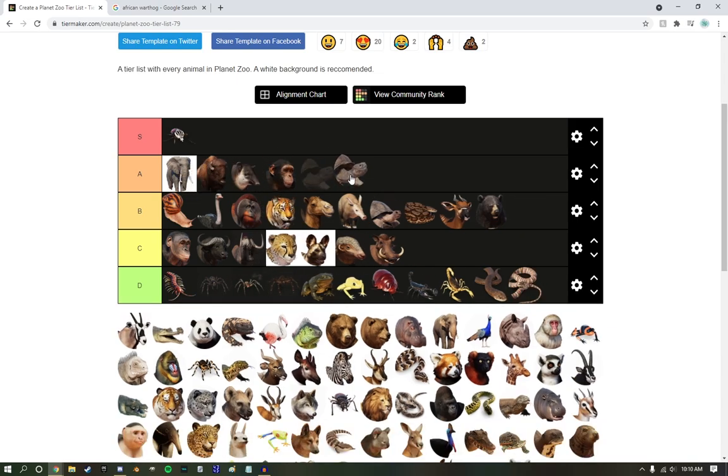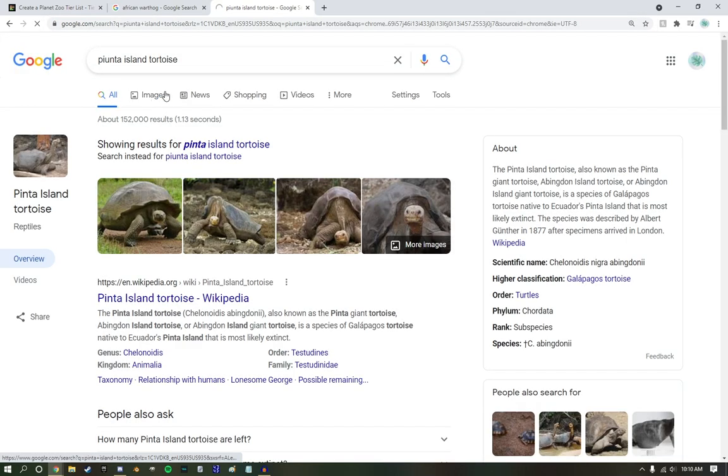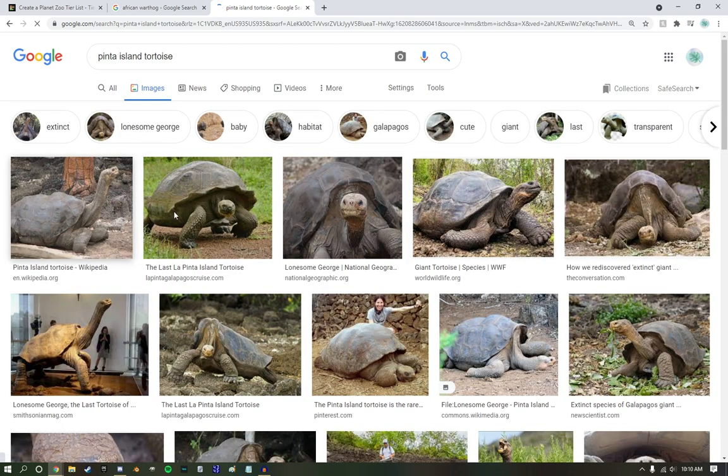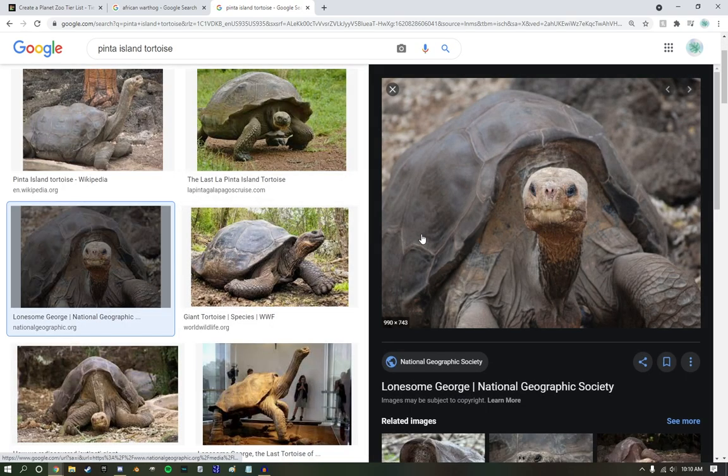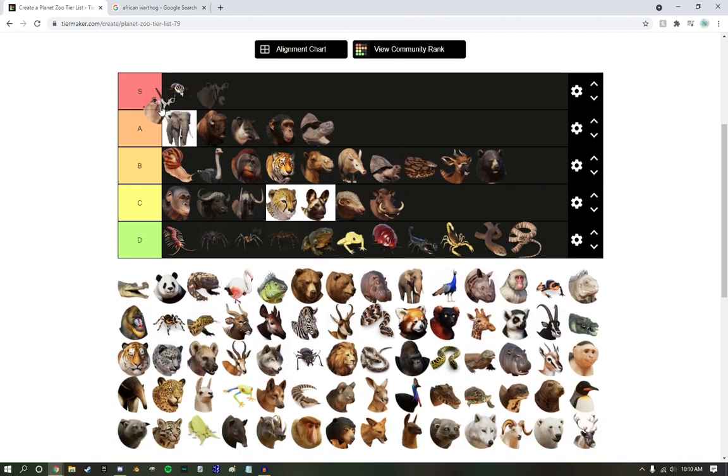Galapagos giant tortoise — I love these guys. I wish we had the Pinta Island tortoise, because I love their shells so much more — they swoop up like that. I love them. Gemsbok — I love Gemsbok. They're easily one of my favorite kinds of antelope, so they're going up there.